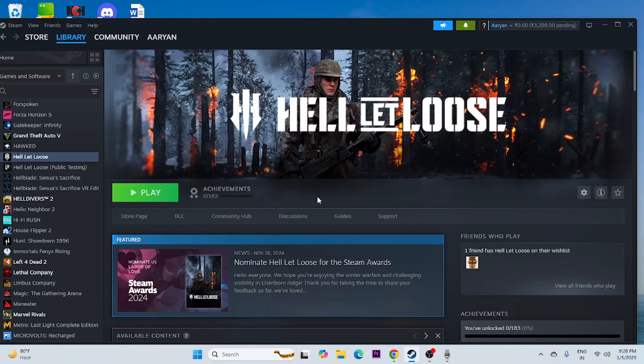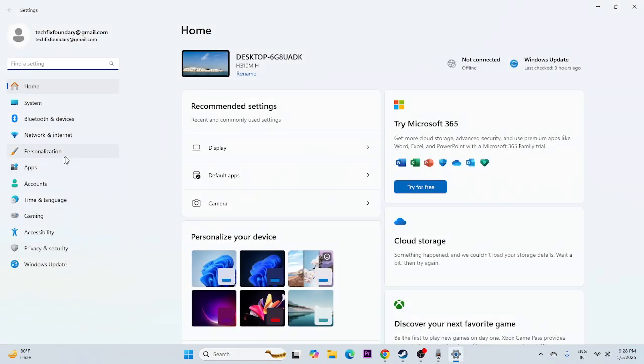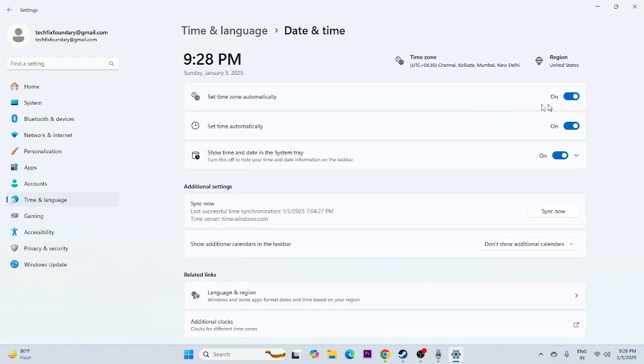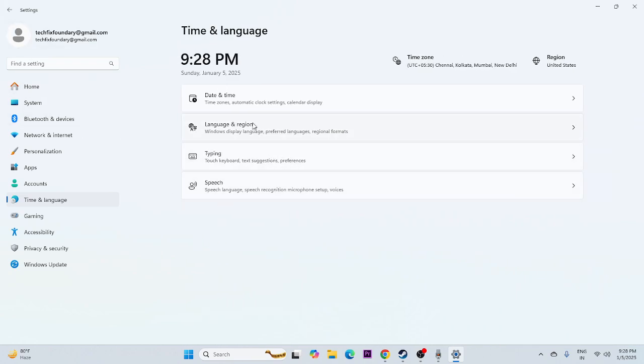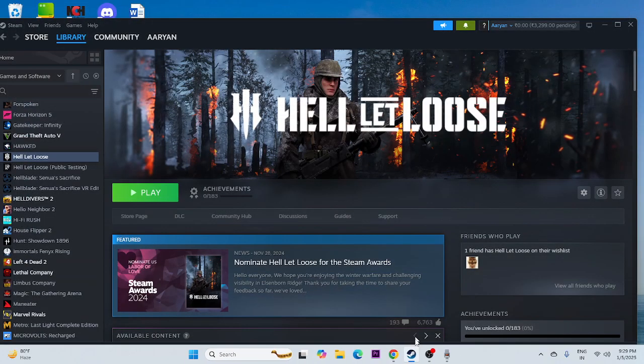The next fix is about making sure your date, time, and region are set correctly. This is very important — I'm not sure exactly how it's related but it has worked for many users. Go to Settings > Time & Language, make sure 'Set time automatically' and 'Set time zone automatically' are both turned on. Then go to Language & Region and select your country according to your actual geography, for example United States if you're in the US.